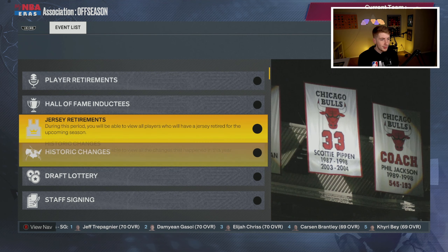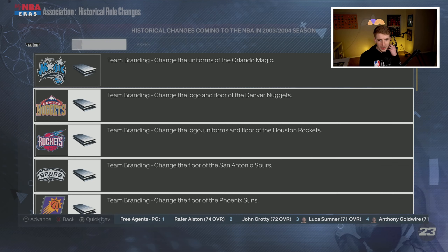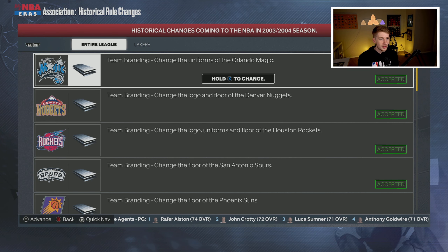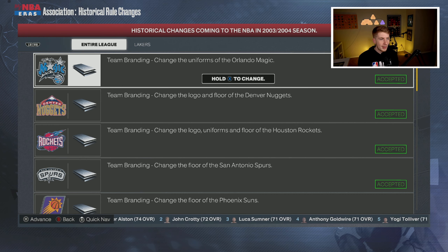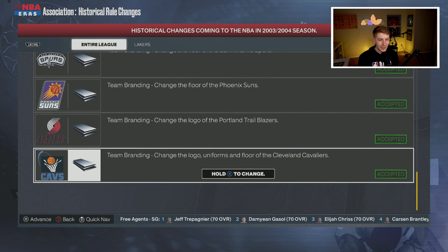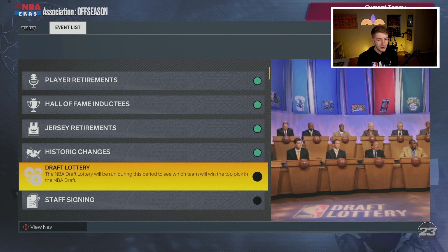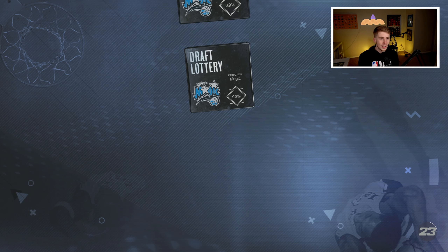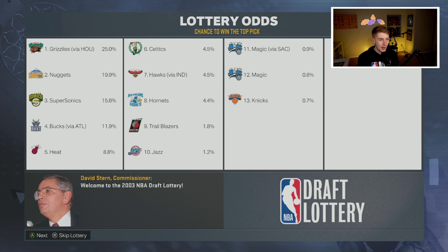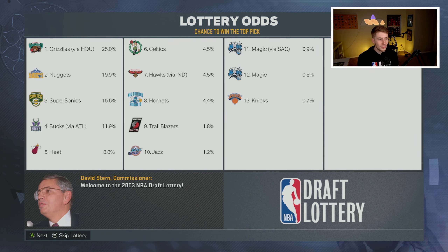Looking at player retirements: Willis Oakley, Chris Dudley, Horace Grant, and Mark Brian are retiring. I wonder if these match real-life retirement timelines — I'm pretty sure they might. Then we have historic changes — jersey retirements, hall of fame inductees, and uniform changes. The Orlando Magic are getting new uniforms, which is so cool. You can decline these changes if you want, but I'm going to leave it all the same. No changes for the Lakers — love it, this is fantastic.